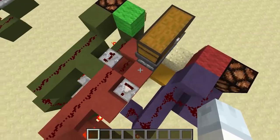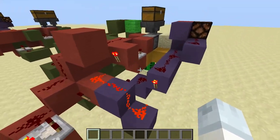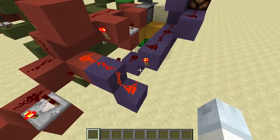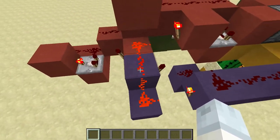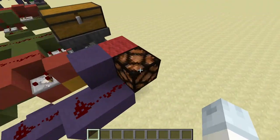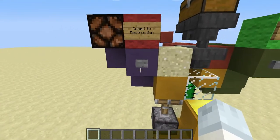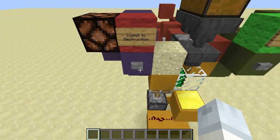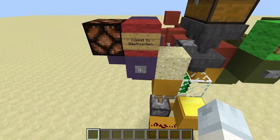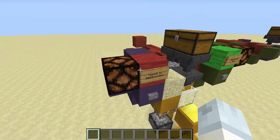Here again we have a clock, but this time we are using a torch repeater which allows us to create an AND gate with the RS NOR latch, making things a lot more efficient and giving us the right output. This also means that if you press commit to destruction, the light turns on instantaneously as a signal that you've pressed it, and if you insert items into the chest while the light is burning they will continue to be destroyed.